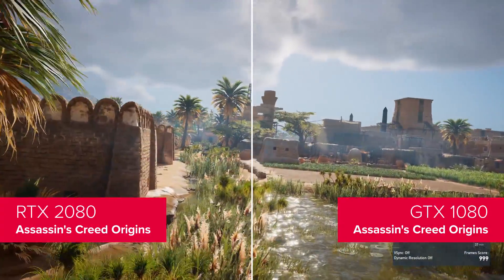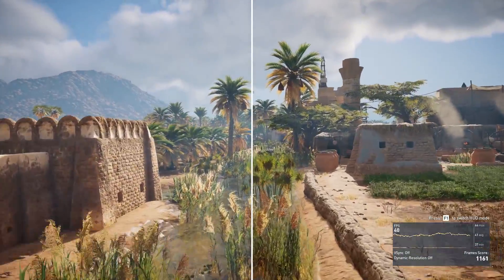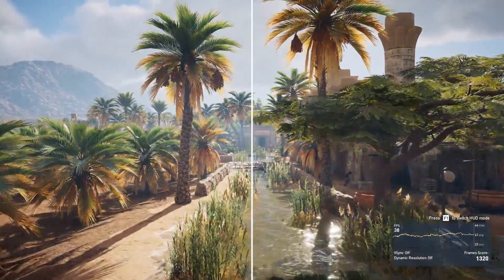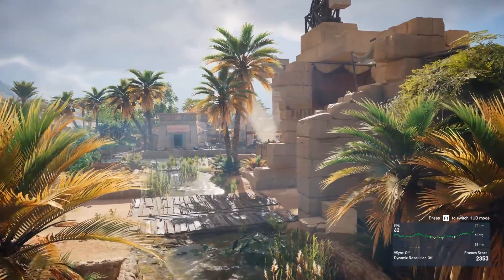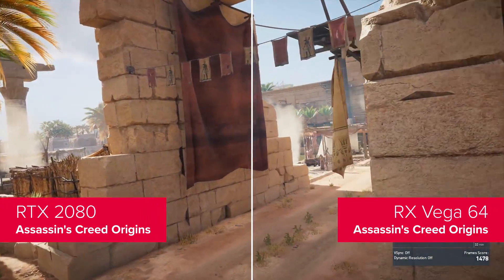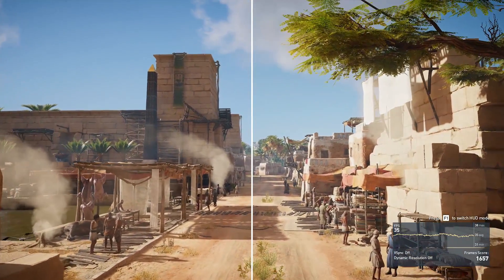There is also clear ground between the RTX 2080 and the GTX 1080 here too, with the Turing card outpacing the Pascal GPU in terms of both average and minimum frame rates. And against the top AMD GPU, the second tier Turing is a massive 54% quicker than the Vega 64.